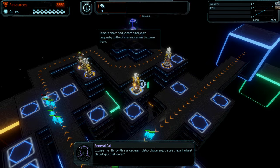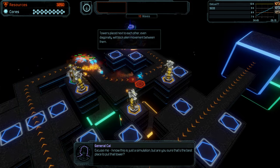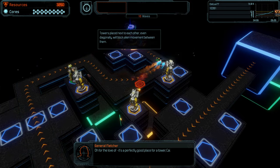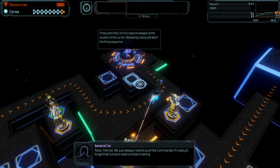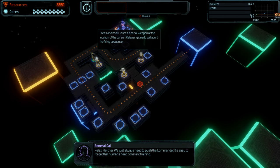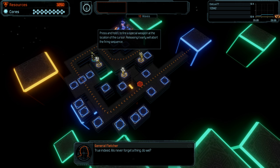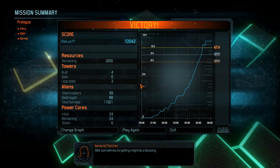I know this is just a simulation, but are you sure that's the best place to put that tower? It's a perfectly good place for a tower, Kai! Relax, Fletcher. We just always need to push the commander — it's easy to forget that humans need constant training. True indeed. AIs never forget a thing, do we? Never. Why would we? Well, sometimes forgetting might be a blessing.